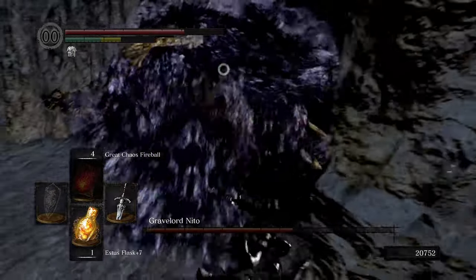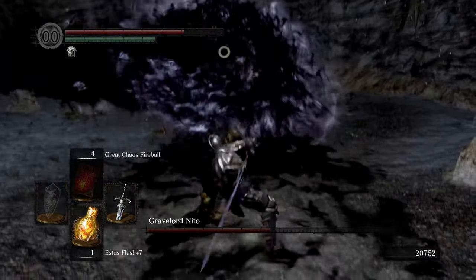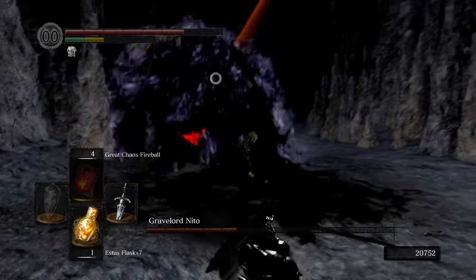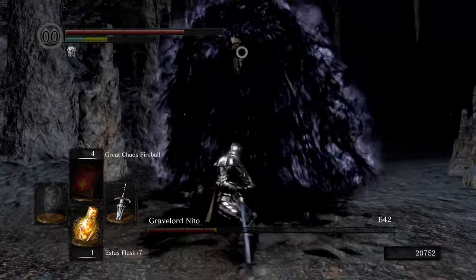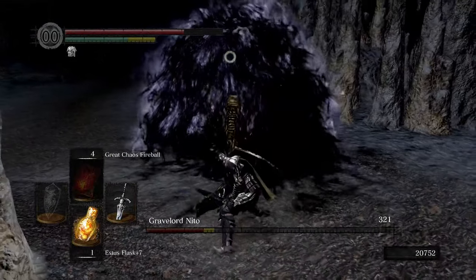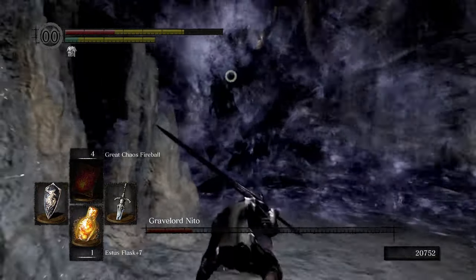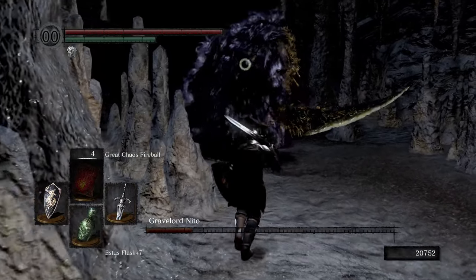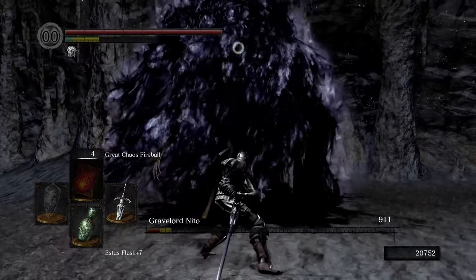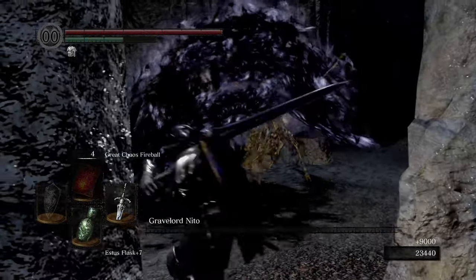He definitely hits hard, but stay nice and close and you're safe. I would feel bad, but we went through so much trouble to get this sword that I think we can reap some of its benefits guilt-free. I know I'm supposed to be making things super challenging on the second run, like fighting the iron golem with the fireballs, but fighting the giant skeletons is just asking for trouble. I think blocking with the shield is the best we can do. Boom! And that's Nito - that's a wrap. Easy peasy.